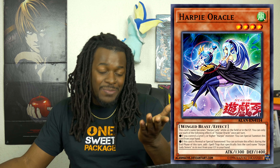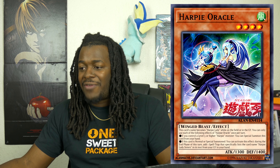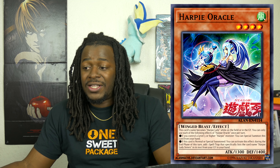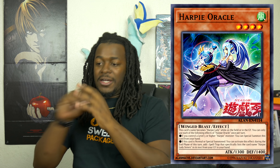Next is Harpy Oracle. This is probably one of the best-looking Harpy monsters. It's a Level 4 Winged Beast Wind monster with 1,300 attack. Its effect reads: this card's name becomes Harpy Lady while on the field or graveyard. You can only use the following effects of Harpy Oracle once per turn. Its first effect: if you control a Level 5 or higher Harpy monster, you can Special Summon this card from your hand — free monsters! Its second effect: if this card is Normal or Special Summoned, you can add one Spell or Trap card that specifically lists Harpy Lady Sisters in its text from your graveyard to your hand during the End Phase of this turn.